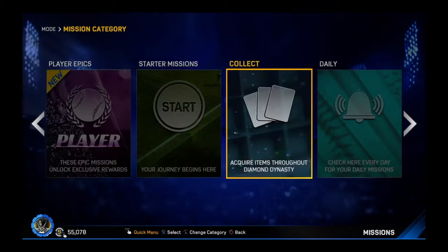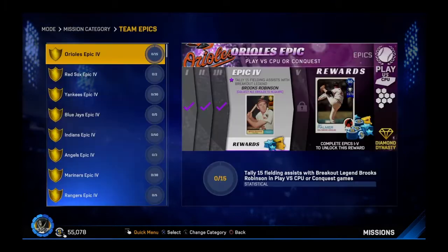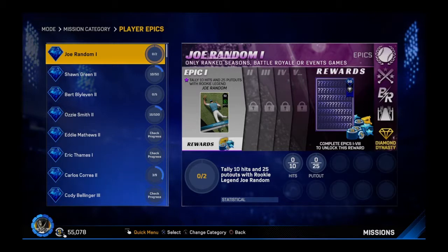Of course, I'm going to go straight over to that and see what we need to do, because this is what I'm working on next. I want to show you guys Pepe Alazar and I'm going to work my butt off to get that in record time. I'm sure there's other people who have countless money — thousands of dollars to spend and buy all their players. I do this all legit, I don't put money into this game. Joe Random the First is an epic one — you need to tally 10 hits and 25 put-outs with rookie legend Joe Random, and you can only do it in ranked seasons, battle royale, or events games.